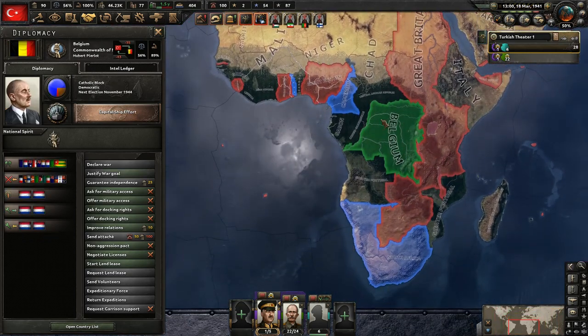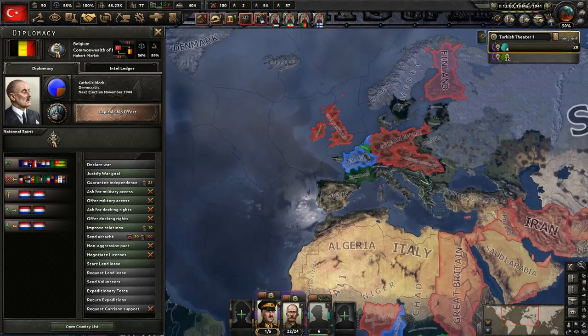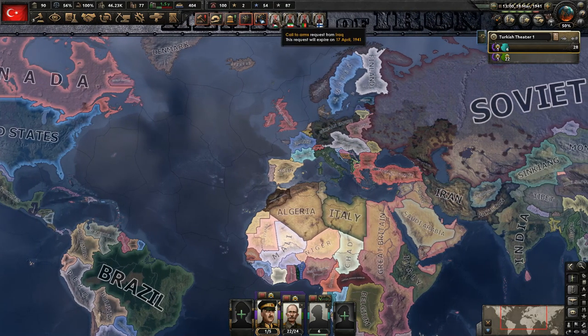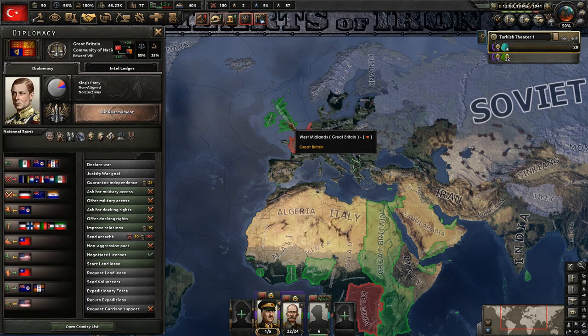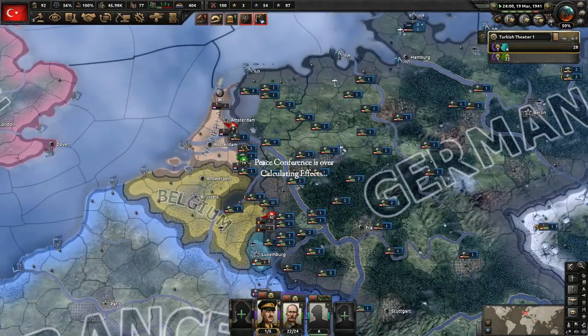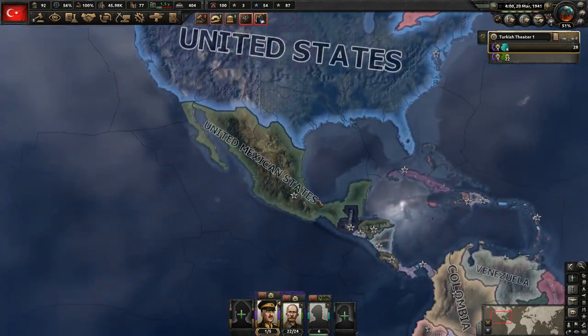I also forgot about the situation with Belgium — because now Belgium has this territory. This is an interesting situation — you have a three-way war right now between the Commonwealth of Nations, the Community of Nations, and the Central Powers. Though the Community of Nations is not at war with the Central Powers right now. Mexico finally finished up their civil war — took them long enough, probably had some British support with that as well.